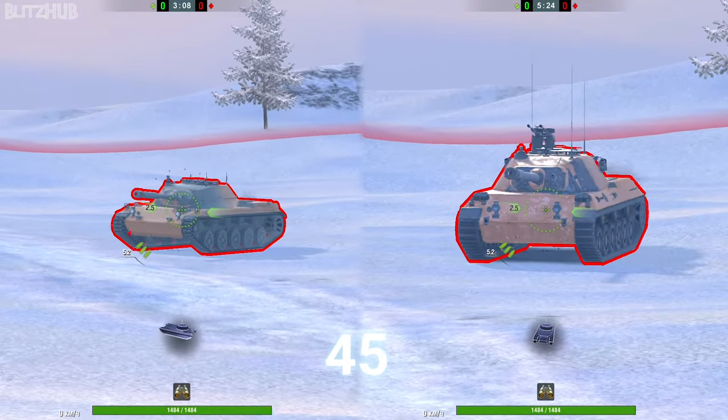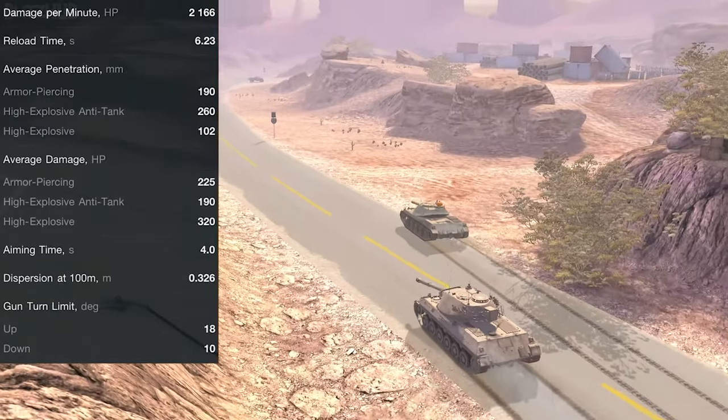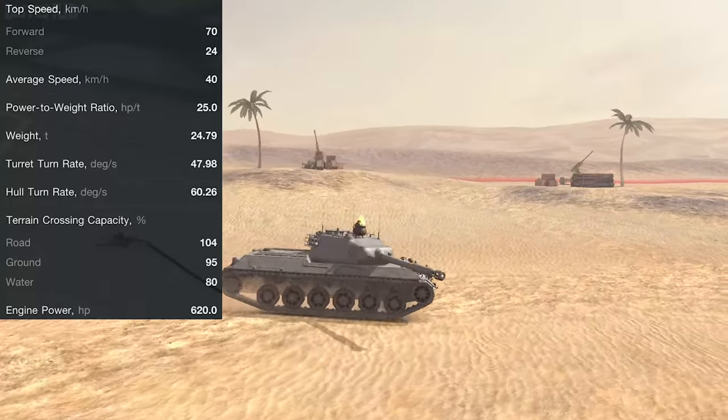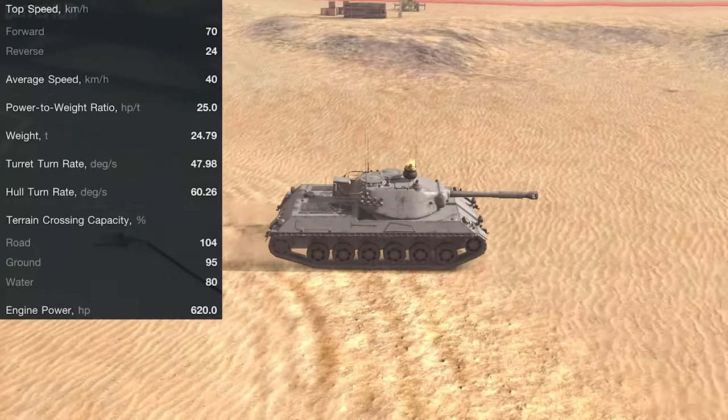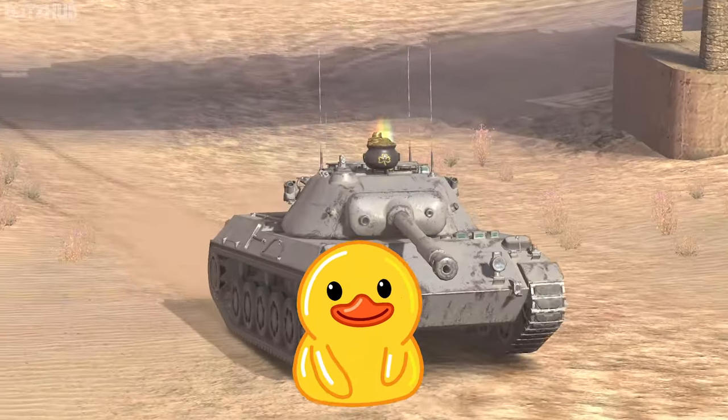It has the same alpha damage on standard shells as the RU, but for some reason the HE damage is higher. It also maintains the same very strong HE penetration and gets a bit more gold pen. In general, it's a good old RU251, but with some slight changes.